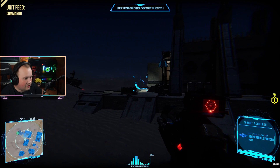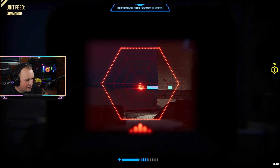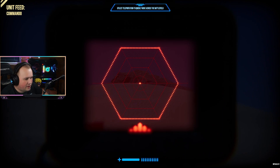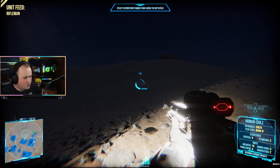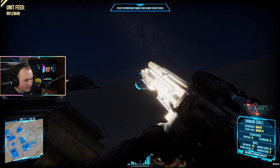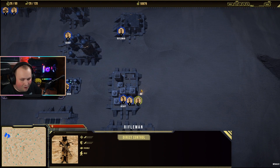Looking at the in-game footage, commandos received a tighter bullet spread — it's a nighttime scene so it's a little hard to see, but you can tell the spread is noticeably reduced and doesn't go all over the place. The riflemen also got a change: the red dot in their scope is now smaller and the spread is much tighter, so you should be able to hit targets from farther away. Both these changes should make human infantry more viable at range.